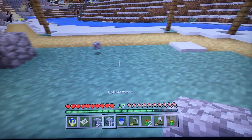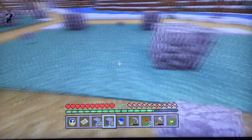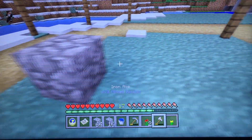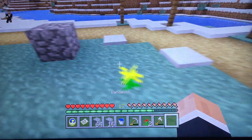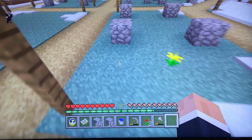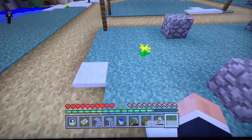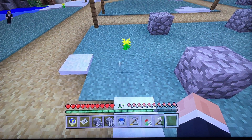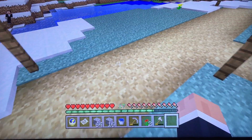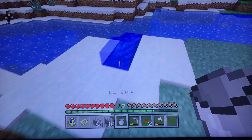We're gonna have a house be right here, and it's gonna be this size — so it's gonna be like your basic size. And then we're gonna have a small crops area back here, basically just a nice little four by four or a nice little three by four, right here. Nothing too large.